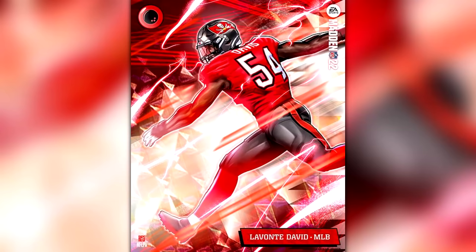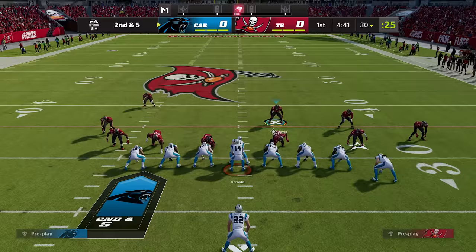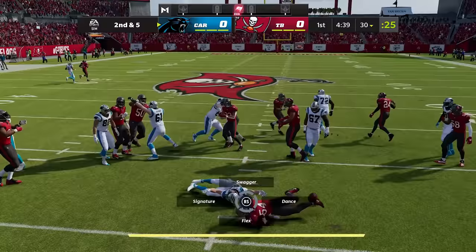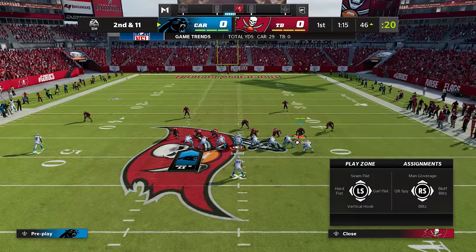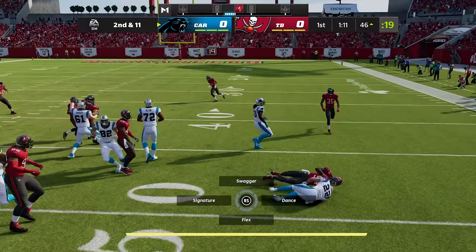Lavonte David's X-Factor is Run Stuffer, which gives him better block shedding on run plays. To get him into the zone he needs two tackles for loss, and he's making light work of Christian McCaffrey right now. Now he's in the zone — watch how he throws the blocker off and takes down Christian McCaffrey. You can't run against a Run Stuffer.